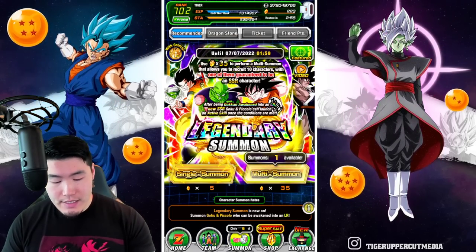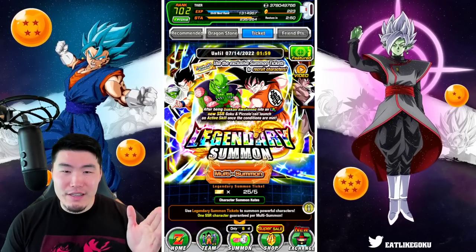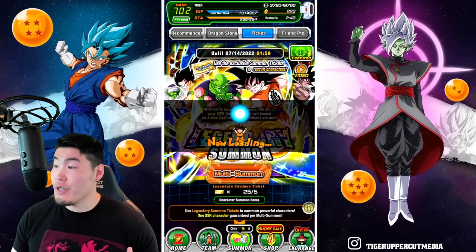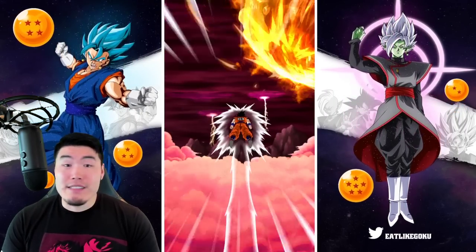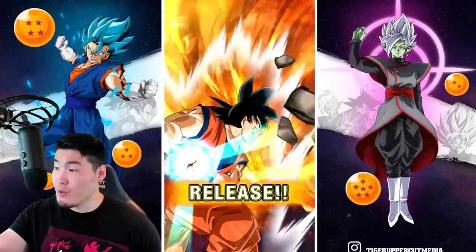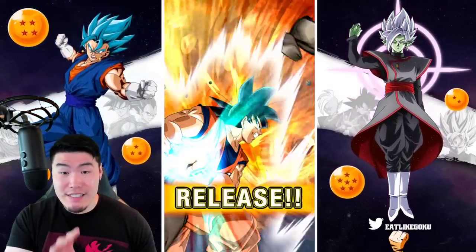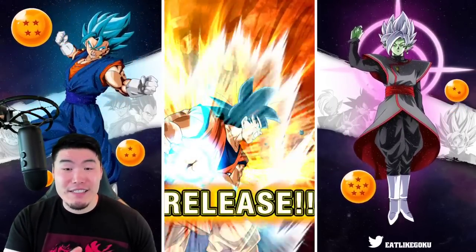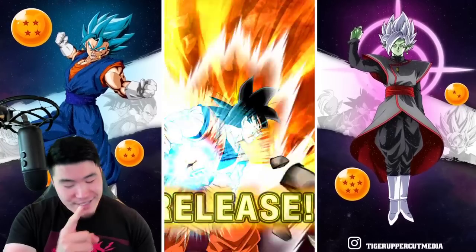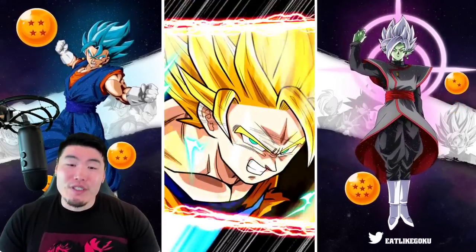Popping over to the banner, we'll start with the tickets. It's 5 summons per ticket with a guaranteed SSR, I believe, for each multi — which is pretty good. Here we go, first ticket multi. Feel free to jump in with me if you want to make some bad decisions and summon on a banner that clearly is not great value, at least compared to the anniversary banners. But anything is possible, so hopefully we get this LR quickly and get out of here as fast as possible. Group summon in 3, 2, 1 — let it rip!